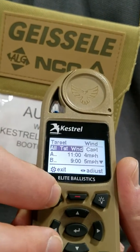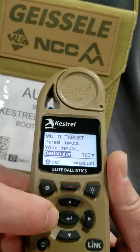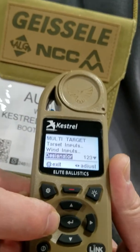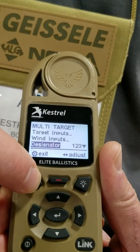If I hit exit again I'll jump back out. I can also change my designator from A-B-C to 1-2-3, so all the PRS guys can use numerical target designators. I'll leave it on numerical so you can see what it looks like when I come back out.